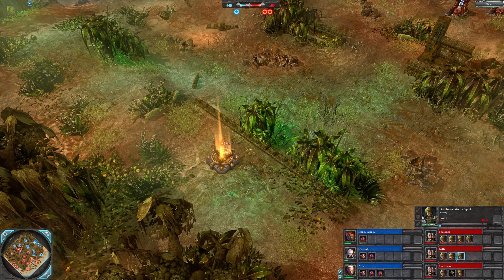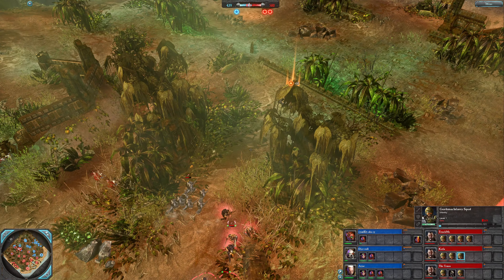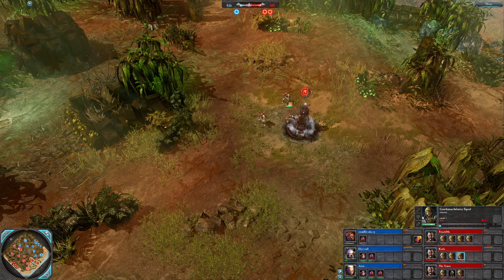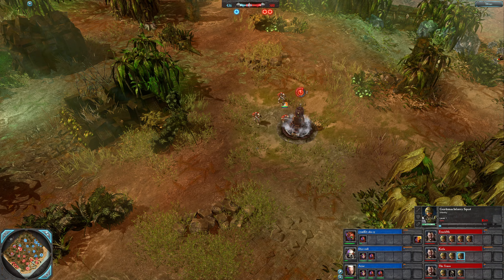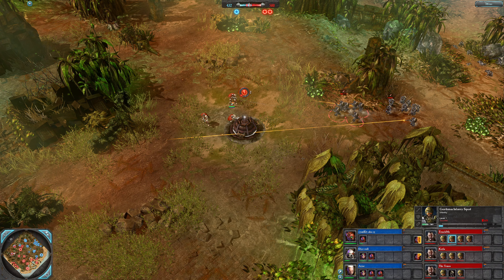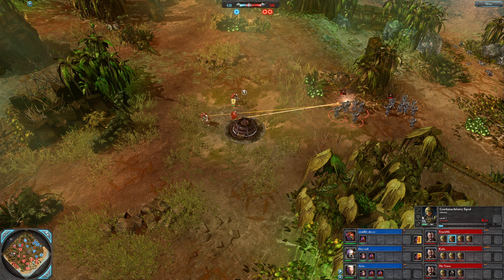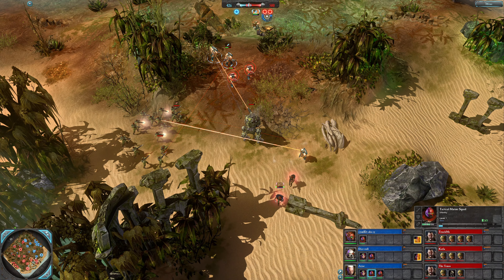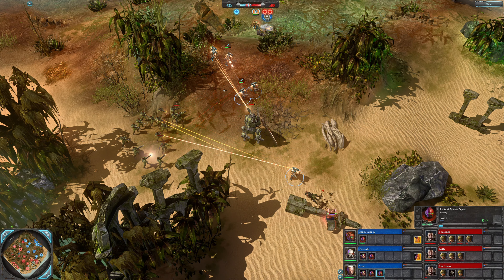There's an off-center contested wreck point — no counterpart on the other side. Scouts stealing some power are going to feel the wrath of lasguns. It's assault squads now for Cyanide and Dice Roll, which is a good shout. Touch Me and Kattler don't have any sentinels; they could get Catachans but they'd run into purification vials. Double tax for Arise as well.